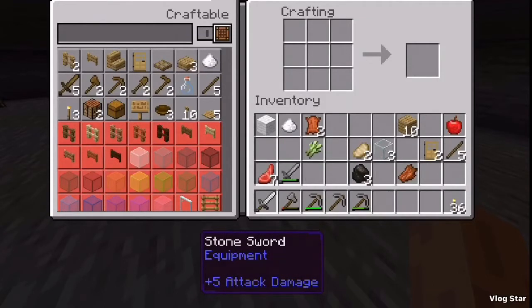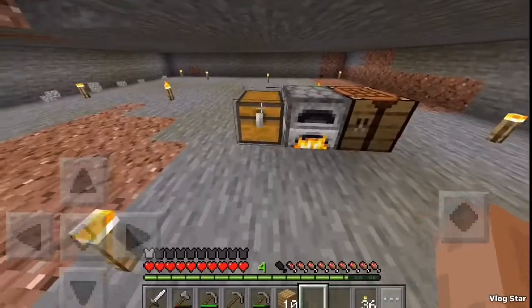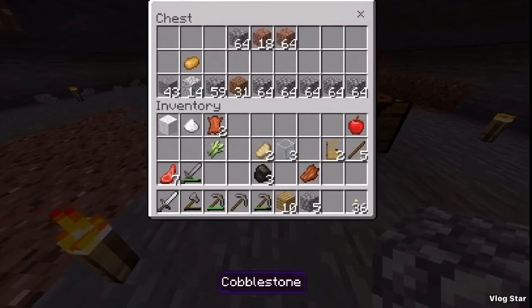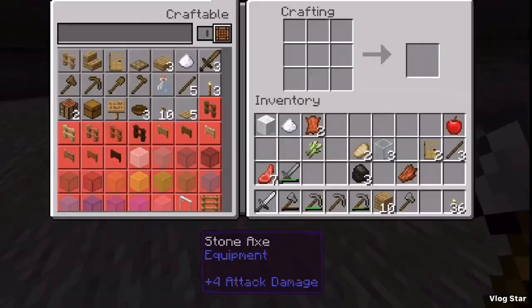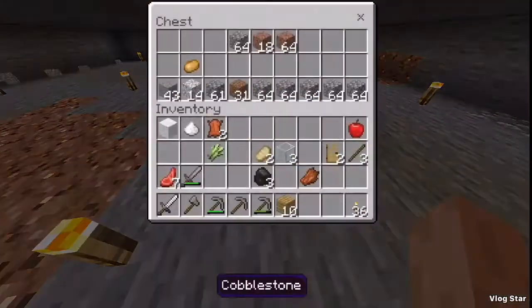I'm going to put the sword there and put the stone sword up there. I don't know — I've got nothing in there I need. I need to make a stone axe. And just to get rid of inventory space, because I don't need that old axe, I'm just going to get rid of it. Combining them.